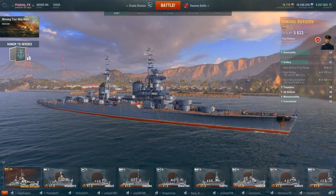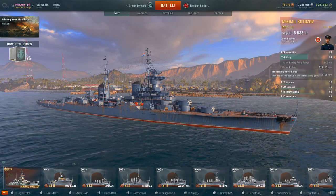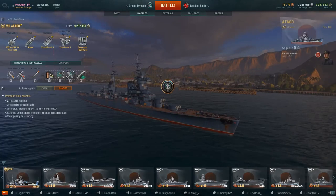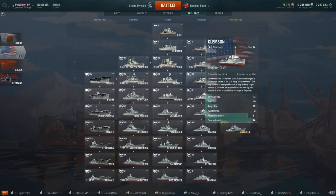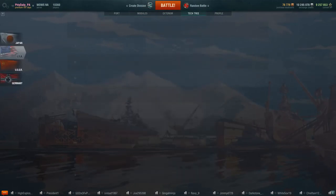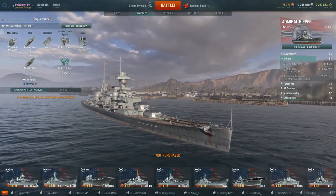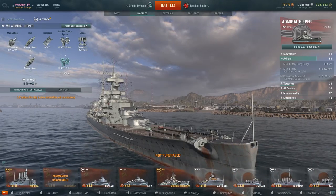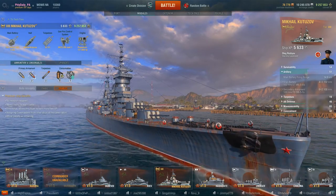We have 40,000 hit points and a 4.9 kilometer detection range. Now at tier 8 let's compare range: the Atago has 15.8, the New Orleans has 16.2, the Admiral Hipper has 16.1 — and we only have 14.9 kilometer range. That is not much range at tier 8.